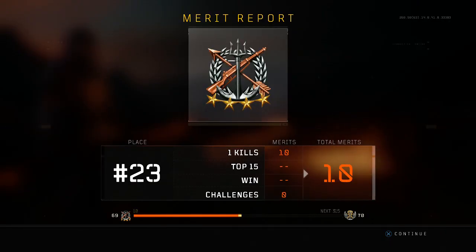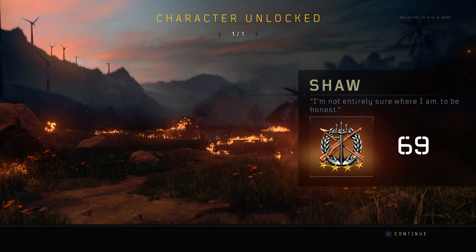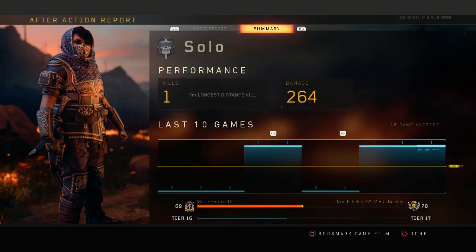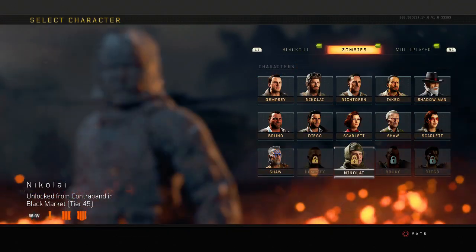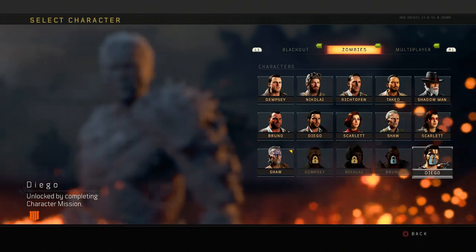I picked the item back up and finally got the checkmarks. I got it complete — I unlocked Shaw! All you have to do is pick up his bowl, get top 30, and take five perks. Really easy, really simple. Got Shaw — second time around with just four players left.